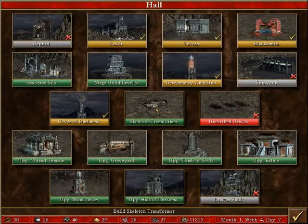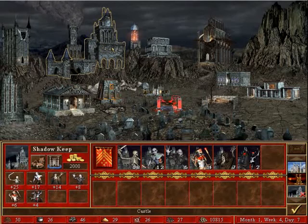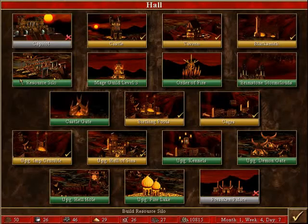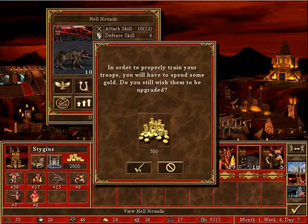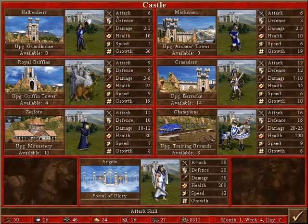Maybe the skeleton transformer — that's pretty useful if you have a garrison hero who has non-Necropolis type troops. We've upgraded the kennels here, so we can turn our Hellhounds into Cerberi. Let's recruit some more troops.